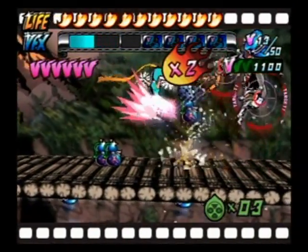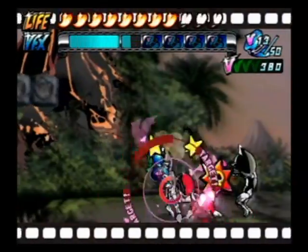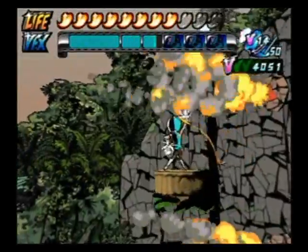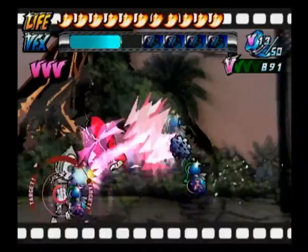You'll have access to a total of four powers: Slow, Mach Speed, Zoom, and the all-new Replay. Slow slows down everything around you. Mach Speed does just the opposite and lets you move like lightning. Zoom brings the camera in close as you perform stylish moves that leave your enemy spellbound.